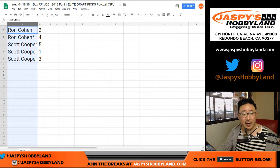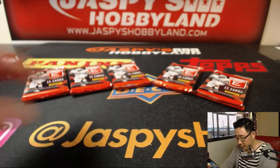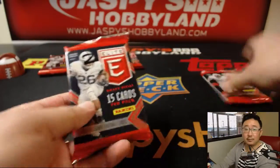We'll sort alphabetically by name. Ron, you're going first — pack 2 and 4 for you. Scott, you have the rest. Good luck, Ron.